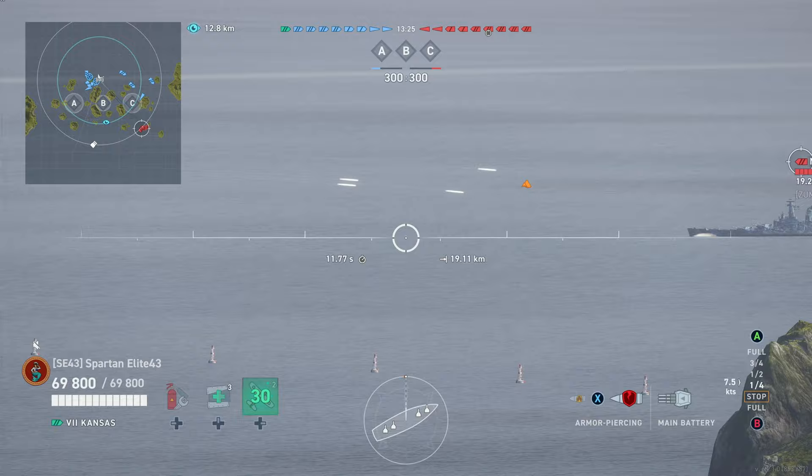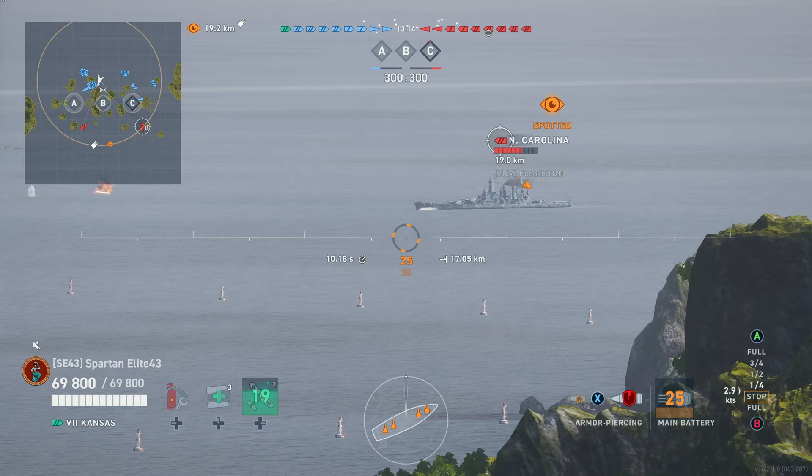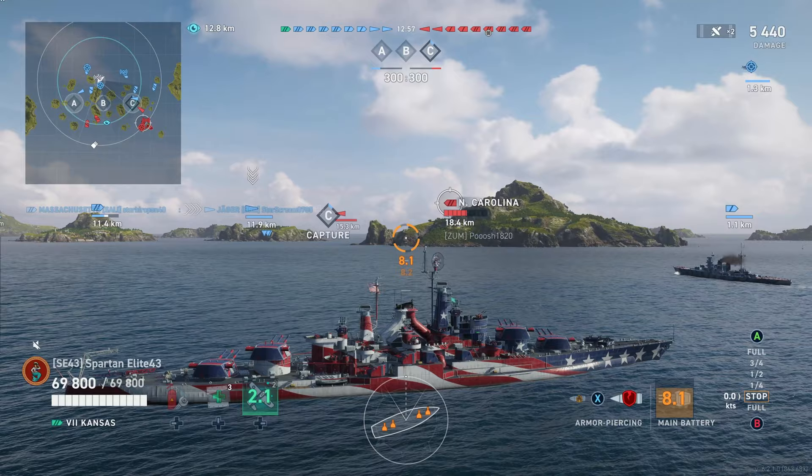Without getting too nerdy, let's get into the difference between the Kansas and the Minnesota and why I prefer the Kansas over the Minnesota. Mainly it's because the Minnesota is a tier 8 — why would I want essentially the exact same ship except bigger, so it's easier to spot, just as slow, and questionably accurate?